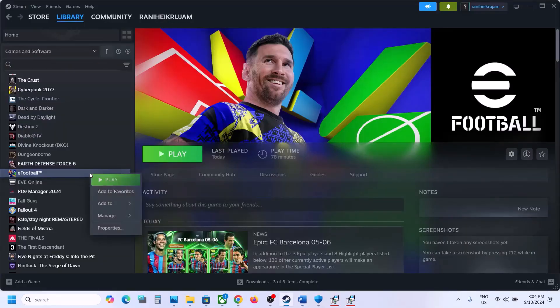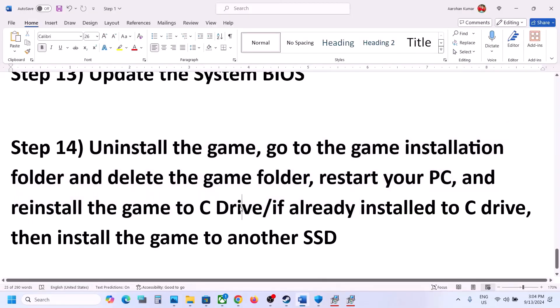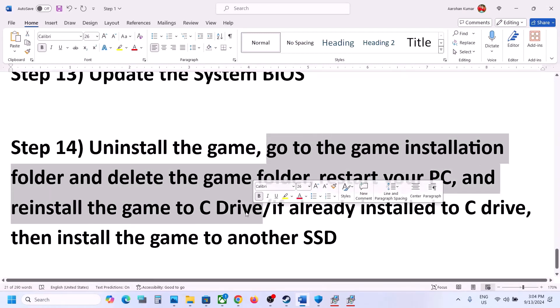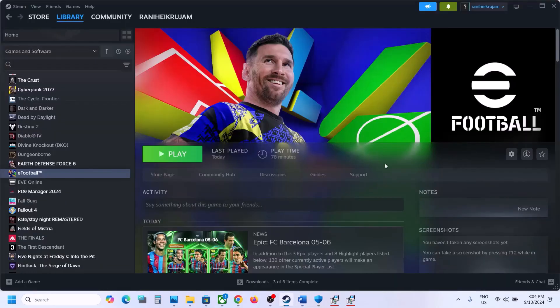The last step is to uninstall and reinstall the game to a different drive. Right-click on the game, select Manage, click Uninstall. After that, go to the game installation folder and delete the game folder, restart your computer, then reinstall the game to C Drive. If the game was already on C Drive, try installing it to another SSD and check. One of the steps shown in this video should help you get the game running. Thank you for your time — please like this video and subscribe to my channel.